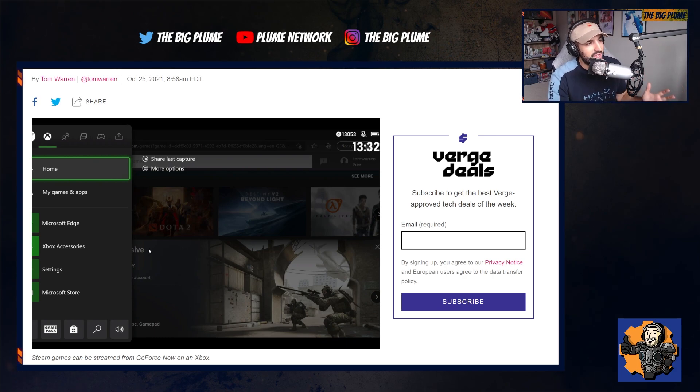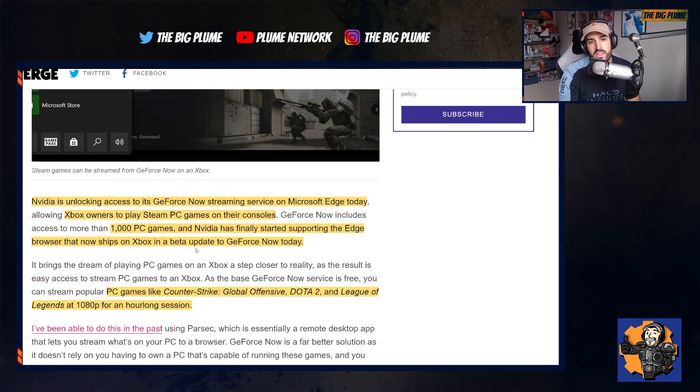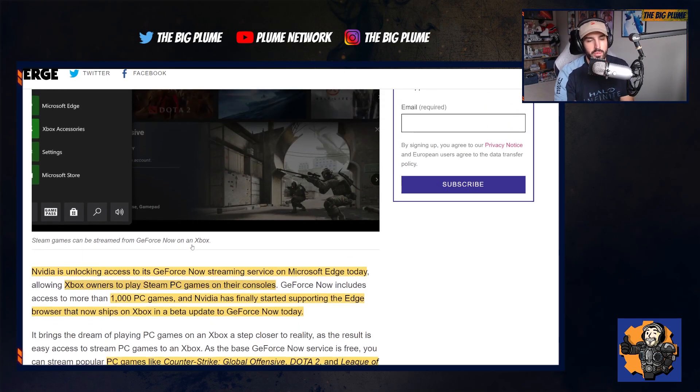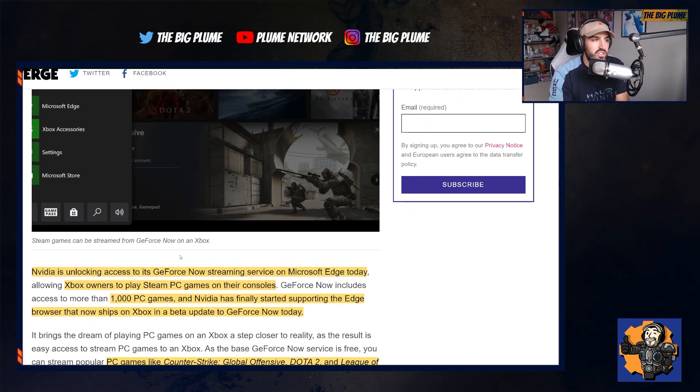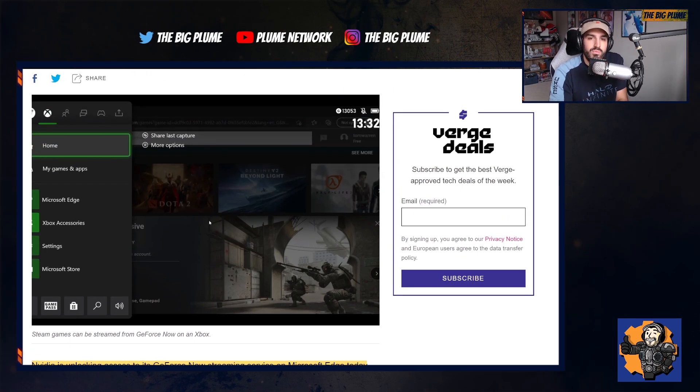What's great about all of this is the fact that there's full keyboard and mouse support on the Edge browser, and you're going to be able to play games that don't even have controller support yet through GeForce Now, through Microsoft Edge. Obviously, this experience isn't going to be 100% perfect — it's going to continue to grow and get better. But the fact that NVIDIA has officially unlocked it means they'll probably try to make this experience through the Edge browser as good as possible.